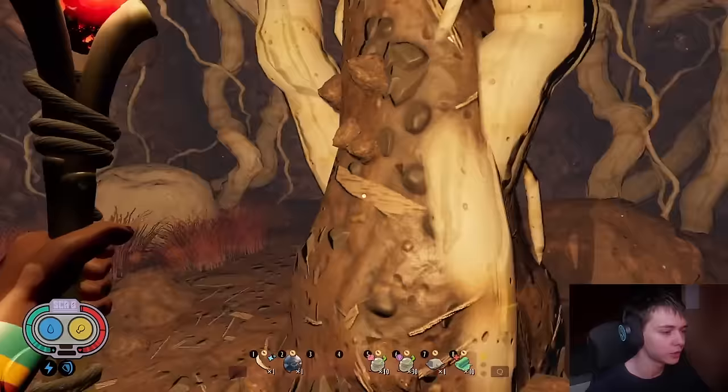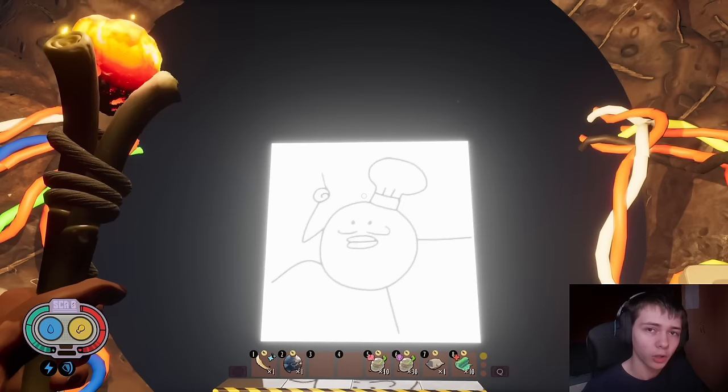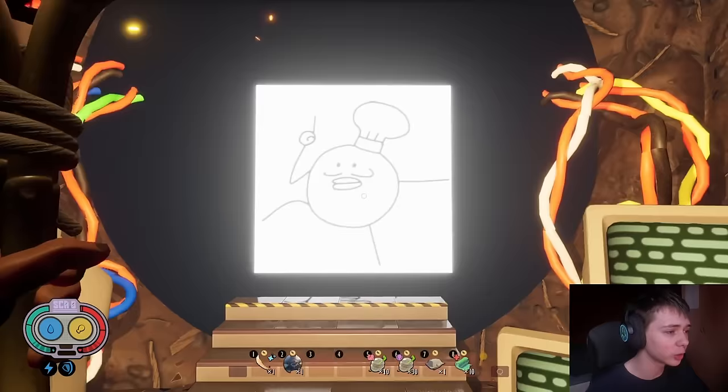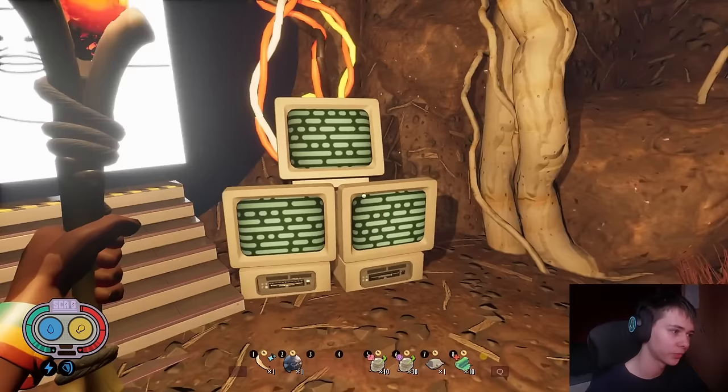Now I know what you're thinking: we already know there's a door here, and we already know if you destroy the door there's a potato behind it waving its hand. We know all of this — but there's another part of the easter egg here that no one has discovered yet. And no, there's no Morse code on the monitors. A lot of people thought of that, but it's not a thing.